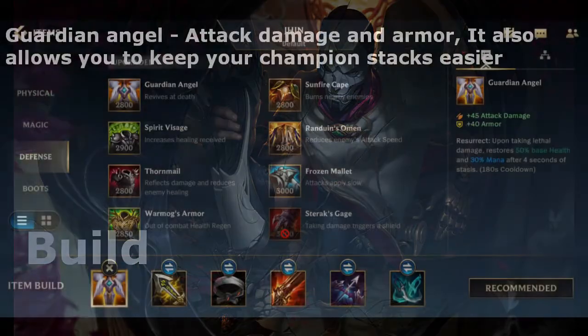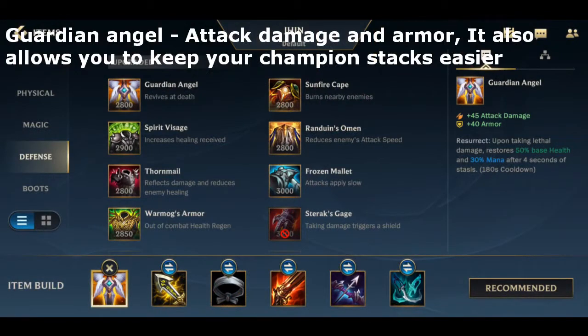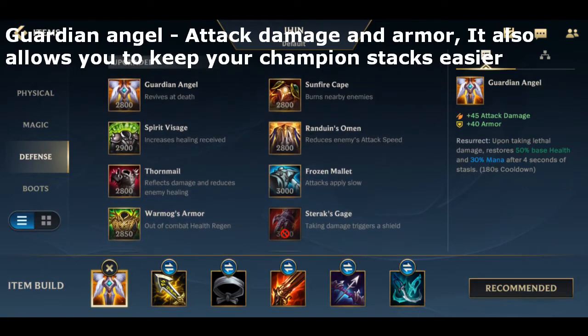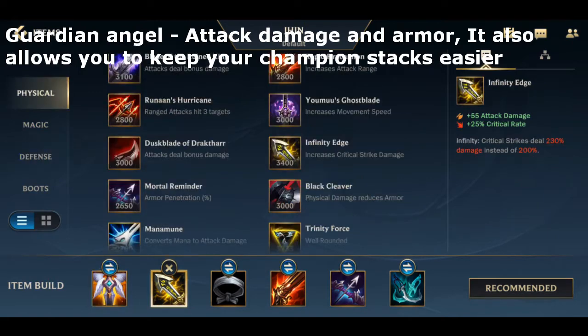The first item Jhin wants to buy is Guardian Angel. Not only does Guardian Angel give him attack damage and armor, it also allows him to resurrect if an enemy assassin or carry bursts him down. This is especially great because with the Champion rune, every time you die you lose 5% of your attack damage against enemy champions, so this item ensures he doesn't lose that 5% of extra damage.